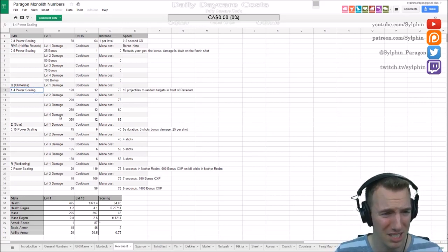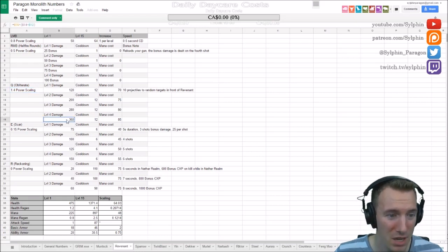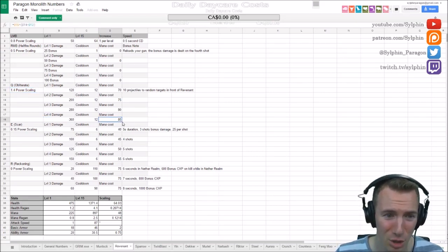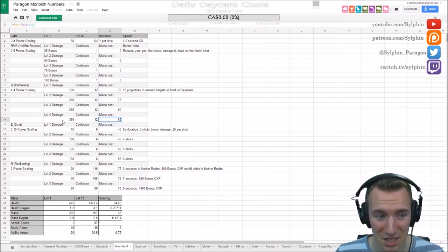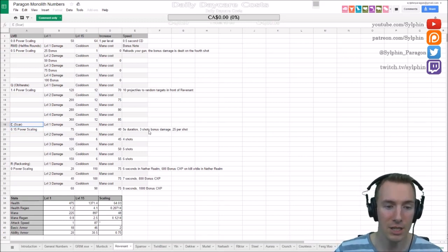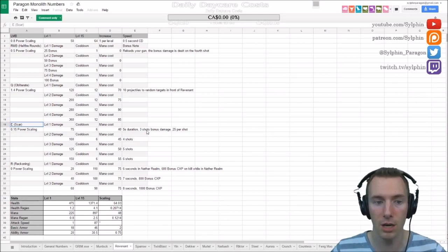His Obliterate ability is where he reveals his face and death comes from his head, with 1.4 power scaling — absolutely insane. At level 4 it deals 360 damage on a 12-second cooldown and a low mana cost. Ridiculous amounts of damage in this ability.